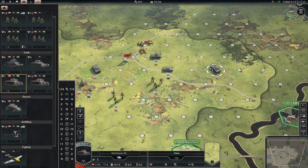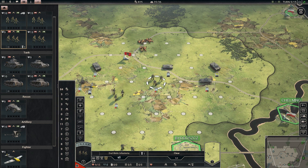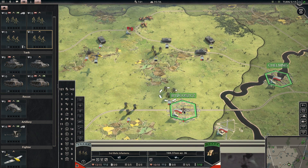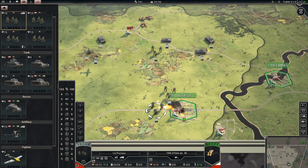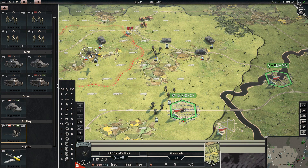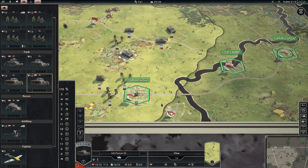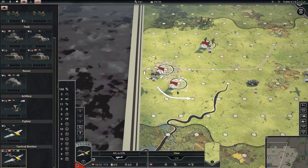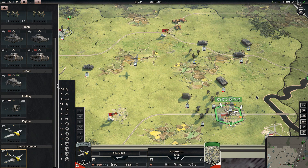I'm going to get everybody replenished before we start moving on these objectives. I have a feeling this first one will be fairly easy; the other two will be much more difficult. I want to take this airfield so that I can rebase my units. We're going to move the artillery by truck. I'd really like to get across here and be able to hit these two cities from the rear rather than attacking them head-on.